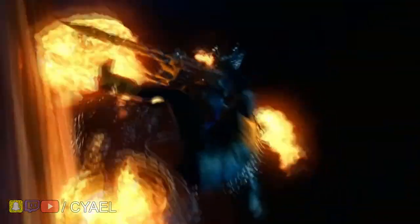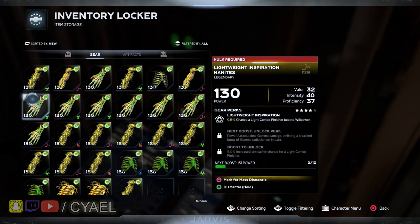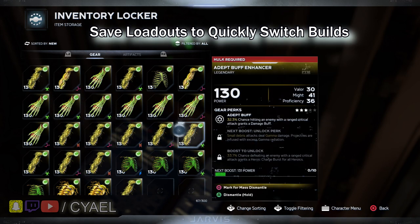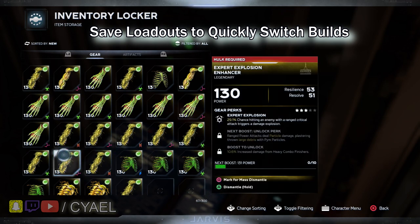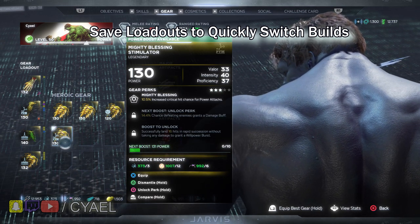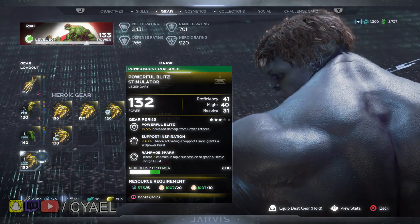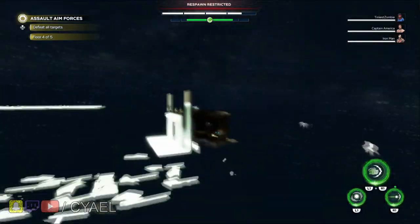Some of you are truly mighty and already have multiple builds for different situations. How could we ever have doubted you? Well, we've caught up. The locker system will allow you to build loadouts to quickly switch to suit the mission at hand. You can access your lockers in your hero's room, but most importantly, you can access and change your own loadout or your AI companion's loadout through the pause menu and on the Quinjet between missions. We know some of you don't feel the need to even visit your room, so we thought we'd offer some incentive on top of some compensation for the anomalies we know that some of you have been encountering.